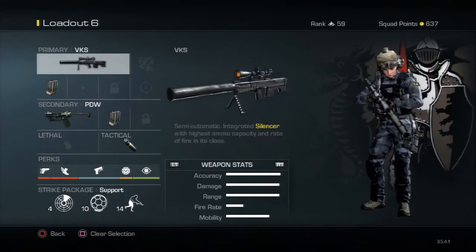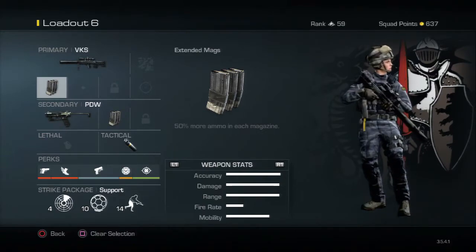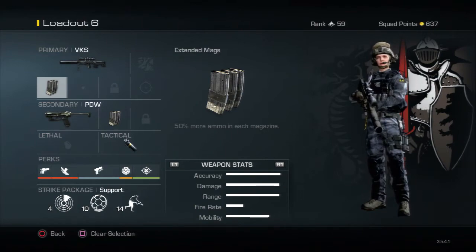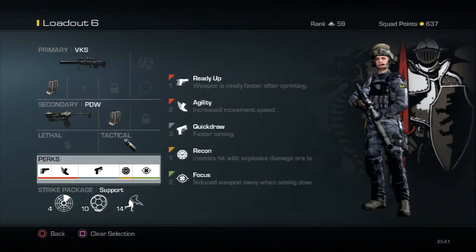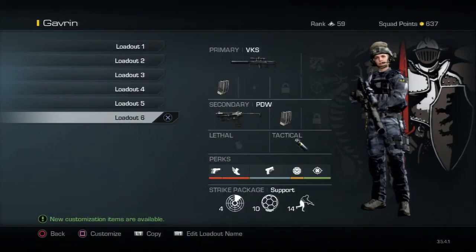For the last class I have the VKS with Extended Mags only — no Thermal or ACOG. It's really good to use, and when you get quickscopes with this gun you're absolutely a beast. I use the PDW here too with a stun and the normal perks and killstreaks.